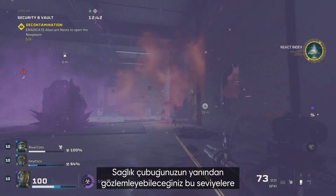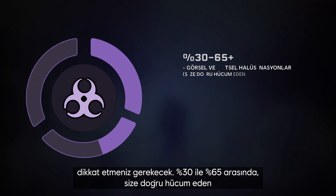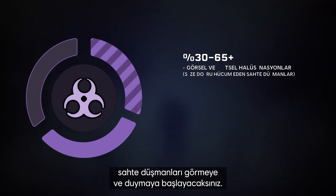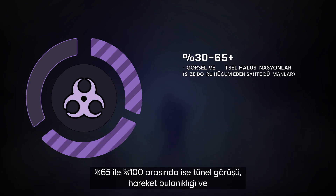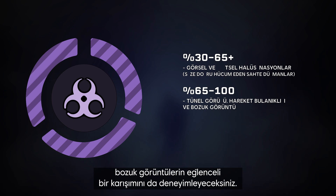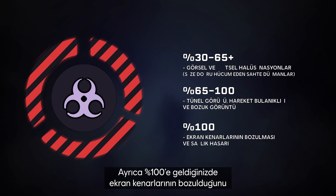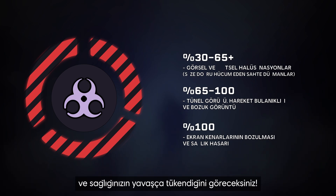You'll want to keep an eye on those levels, which you can monitor next to your health bar. From 30 to 65%, you'll start to see and hear fake enemies rushing you. From 65 to 100%, you'll also experience a fun mix of tunnel vision, motion blur, and distorted vision.